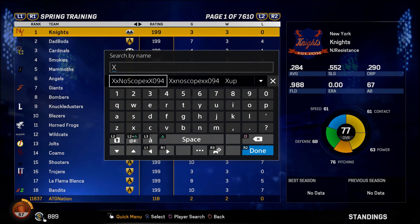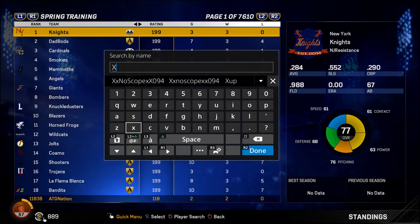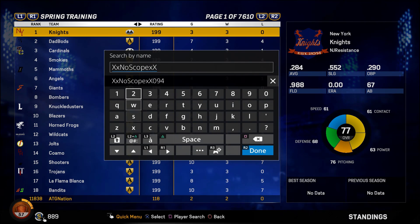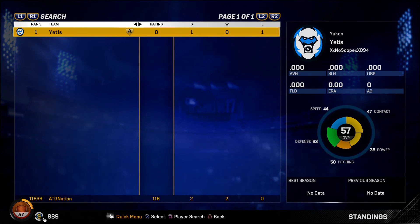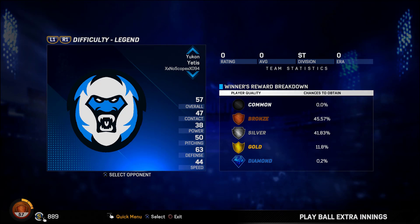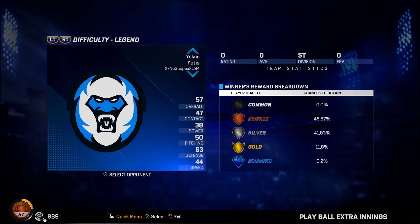Two hours later — we came across a problem trying to find the Yetis. It turns out capitalization matters, so make sure you get this name right. Do the player search, name entry, and type: capital X, lowercase x, capital N, capital O, capital S, capital C, capital O, capital P, capital E, capital X, lowercase x, zero, nine, four. Also, if the name is already saved on your screen, do not press it — you have to type it in fresh.